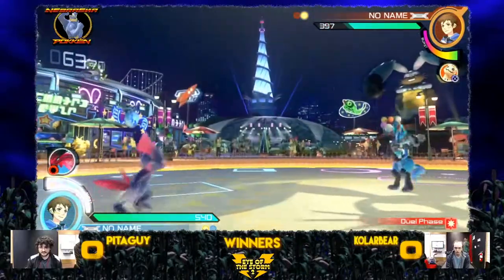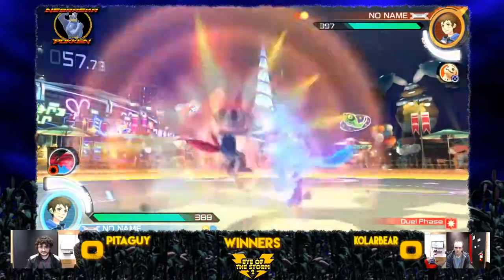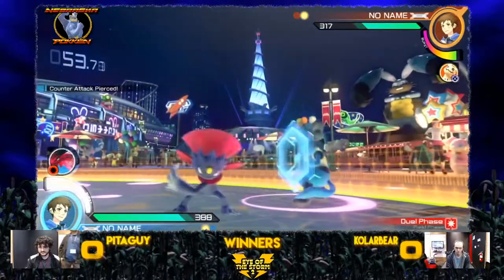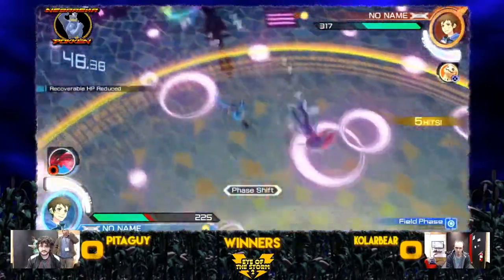Jumps over the fully charged counter, throws out an Icicle. There's Aura Sphere dashing right through. Gets caught with a 6X and a Force Palm. The fully charged Fake Out into the Knock-Off — taking that Synergy too. Gets him in the corner. What a J-Y into the 2X and a confirm off the wall.